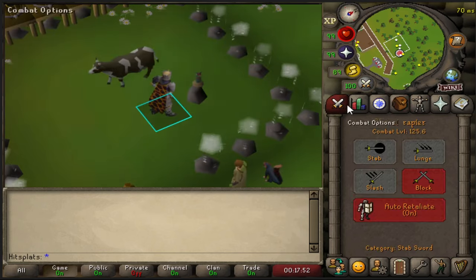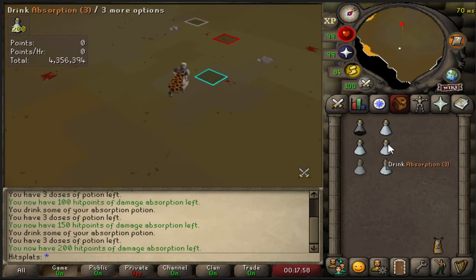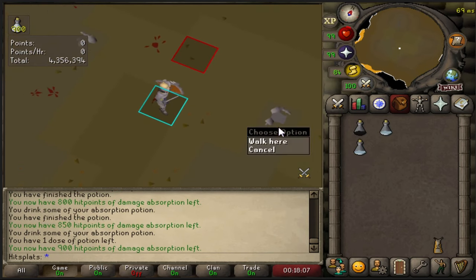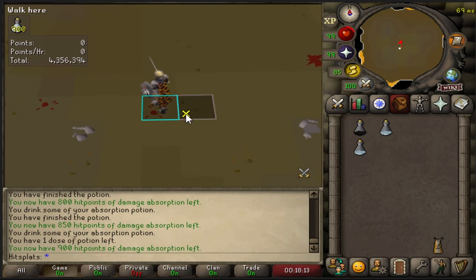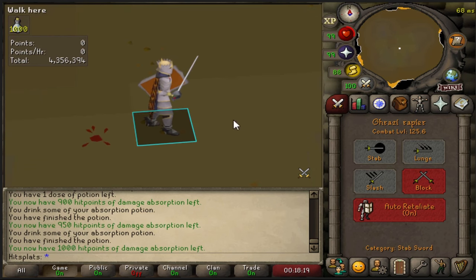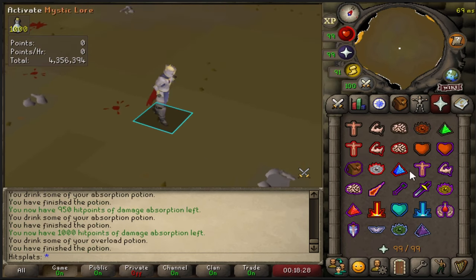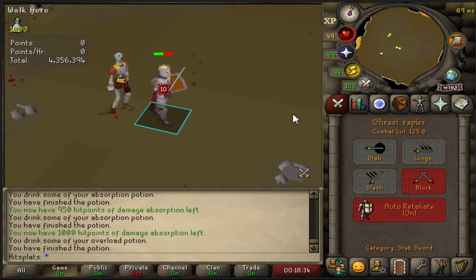Getting into the setup, we're going to go into a dream. It's very simple — we're going to want to run north and drink all of our absorption potions up to 1,000. I have this tile marked. You find these two items on the ground, this little blood splat, and you're literally just one east of that blood splat tile. Just sit here, keep consuming your absorptions, make sure auto-retaliate is on. Once they're about to spawn — you can do this right off the rip too if you've got a bounce — drink that overload. I'll throw on Ultimate Strength because it lasts a while, and we are cooking.